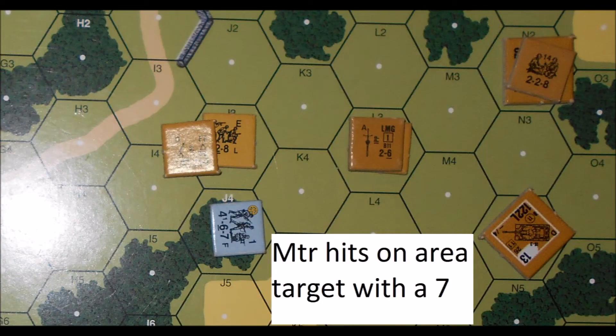Now let's fire the 82mm mortar at the hapless German 4-6-7. Mortars use the area-to-hit target type all the time, so it would hit the German on a 7. Using the 6 again for the to-hit roll and for its effects, it would be a hit first. The 4-6-7 would suffer an 8 down 1 shot for the air burst. Sticking with the 6, it would be modified down to a 5 on the 8 firepower column for a rout check on the Germans.